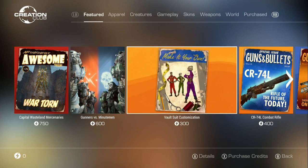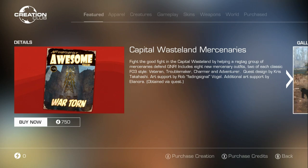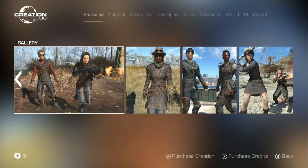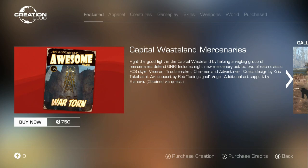I came in and got all the free stuff. It appears this is just some different things that you can get. This Capital Wasteland Mercenaries appears to be a quest and some different things - I guess it adds these outfits. Eight new mercenary outfits, obtained via a quest, so you have to do a quest to get them.